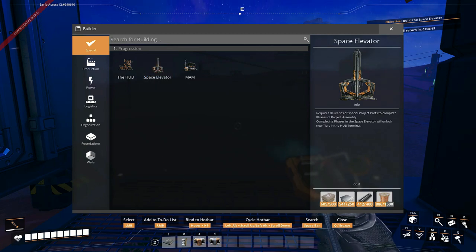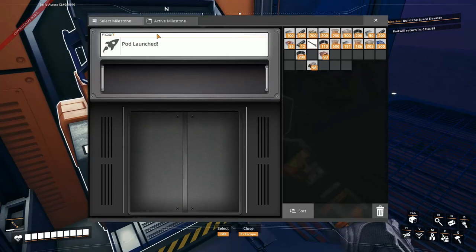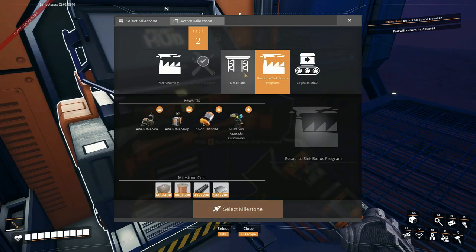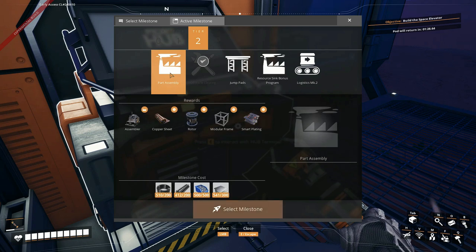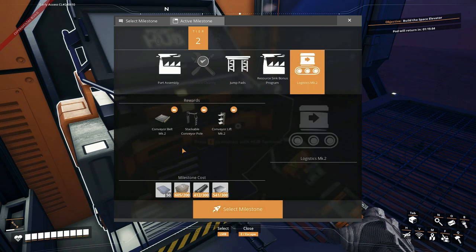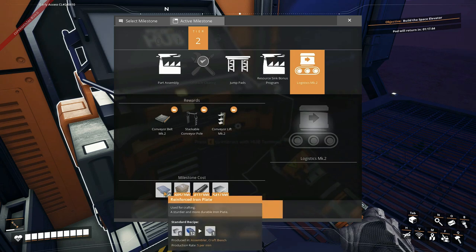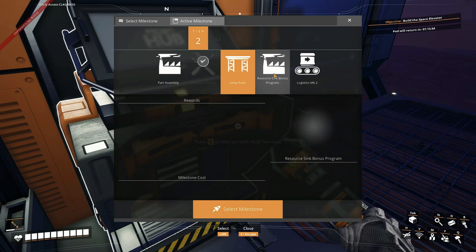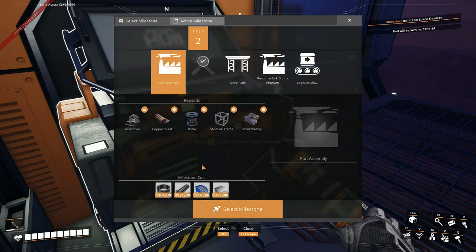We almost have enough for the space elevator. I could do this one, and then grab that. From there I can start assembling and automating reinforced iron plates, and get all of those. Let's get this parts assembly done.